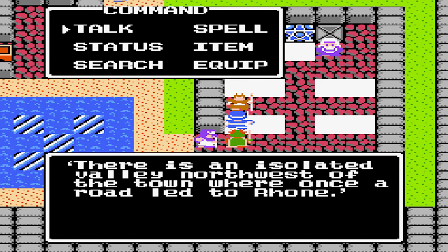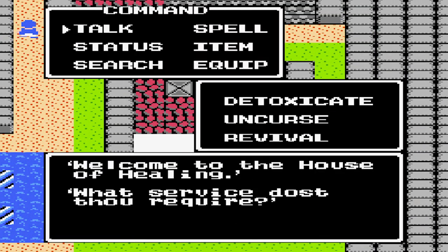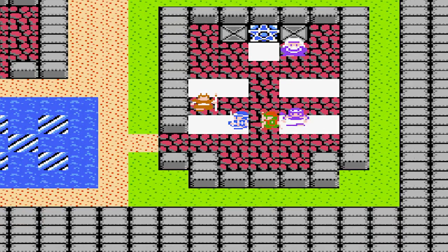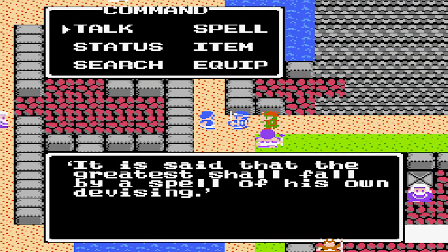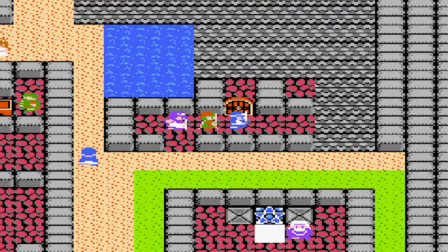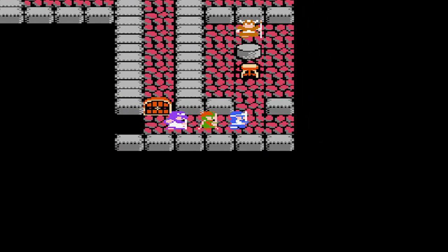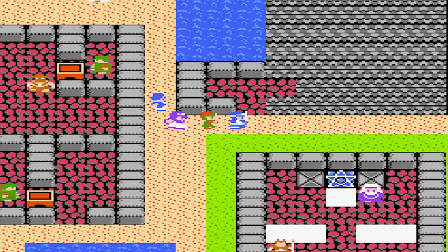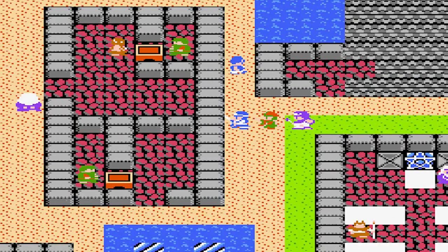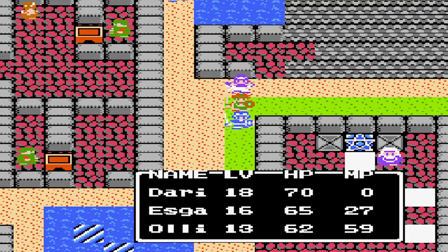An NPC says: 'There is an isolated valley northwest of the town where once the road led to Roan.' Welcome to the house of healing — nothing, I don't want your help. 'It is said that the greatest shall fall in a spell of his own devising.' All right folks, we're going to check out what's up there soon in the next video. We got the golden key, we got the jailer's key, and there's one more thing we want to get here. Next time on let's play Dragon Warrior 2 — later everyone!